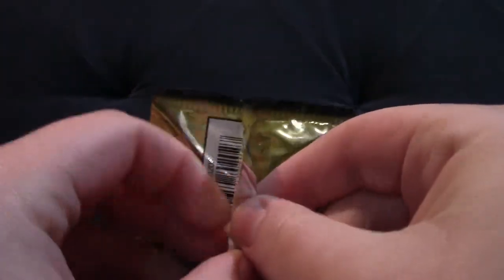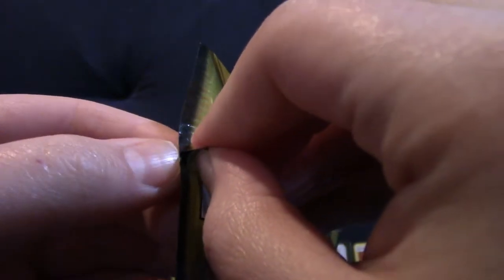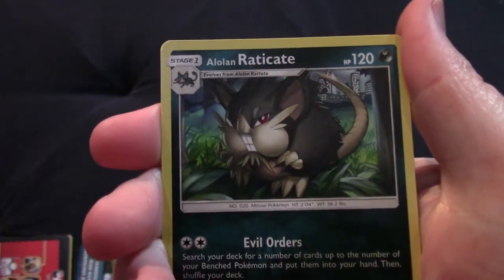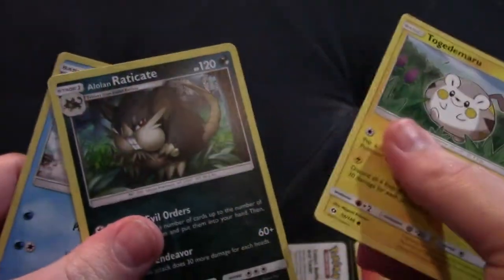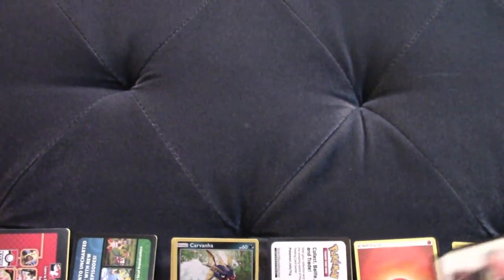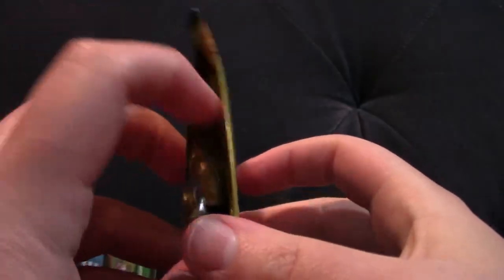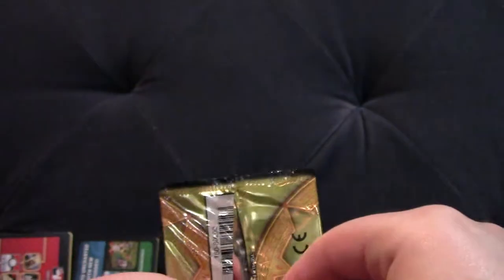Incineroar. I'm glad I kind of thought about keeping these and selling them as heavy, but obviously that would've been a pretty big disappointment for some people if they purchased this. So good to just open them. We have an Alolan Raticate, Togedemaru, and a Popplio. That's another light one. I think two out of the eight I've opened have been actually heavy - that's only a quarter.